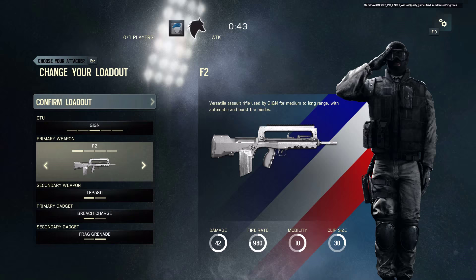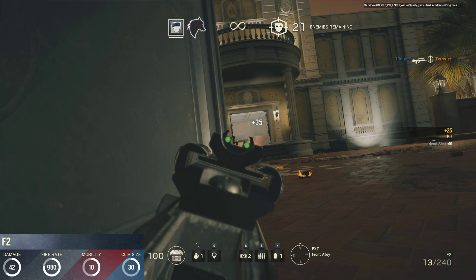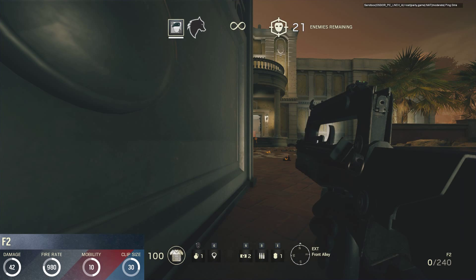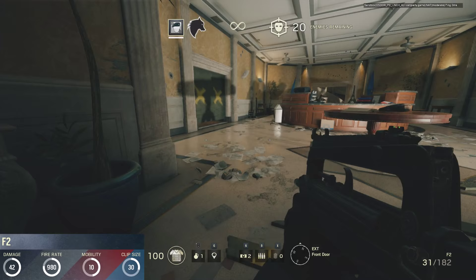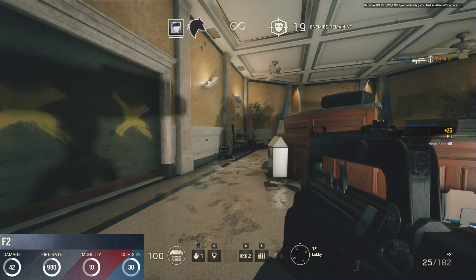The second rifle available to the GIGN is the polar opposite to the HK417 and seems to be a hybrid of the real world FAMAS F1 and G2. The in-game model has the small trigger guard and straight box magazine of the F1 variant, but the fact that it has 30 bullets instead of only 25 clearly makes it a G2. The weapon was developed in the late 1960s by the Manufacture d'Armes de Saint-Étienne and has been in production since 1975. In the game, the mobility rating and magazine size are the standard 10 and 30 respectively, while the damage rating of 42 is the lowest of all rifles, but this is balanced out by the highest fire rate of 980 rounds per minute.